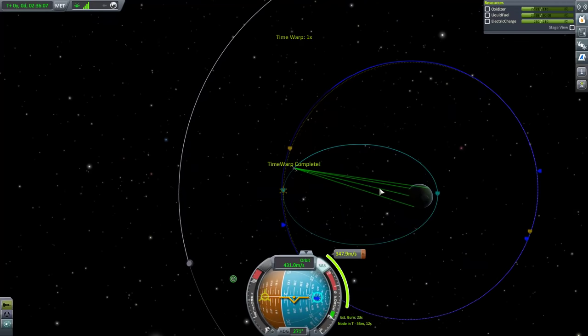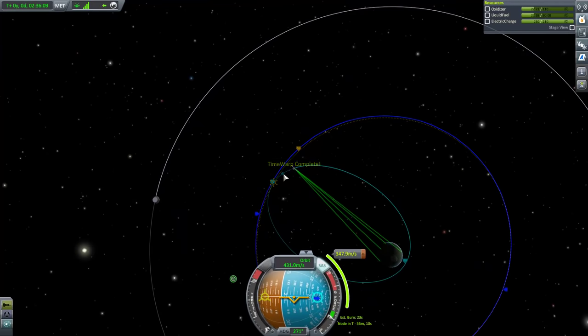So it's different signals — they've got stations all over Kerbin, which is nice. So we're not always talking to the KSC directly, but we do have a direct connection to the ground one way or another.